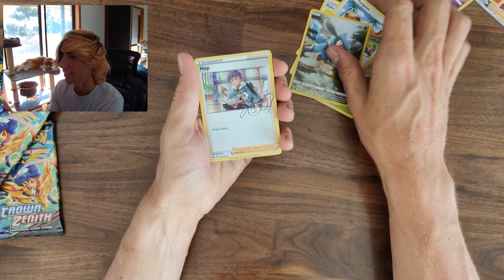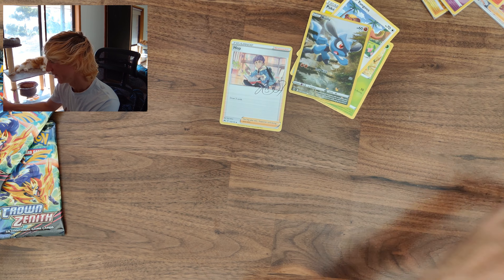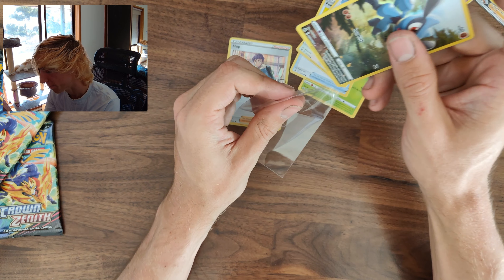Last four packs of Crown Zenith. Hoping for a big hit. Youngest Exeggcute. Skip to the last card — a Rillaboom Galarian Gallery and a Hop full-art signature card. I'm just too keen to rip through these packs.